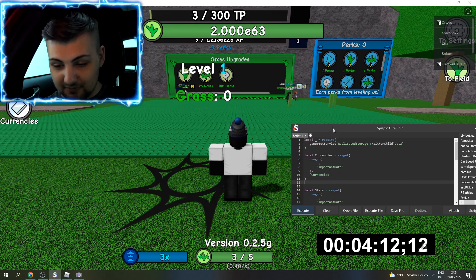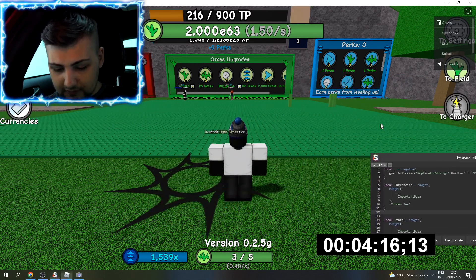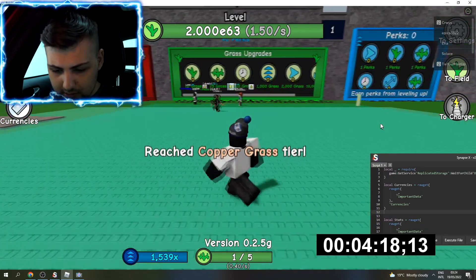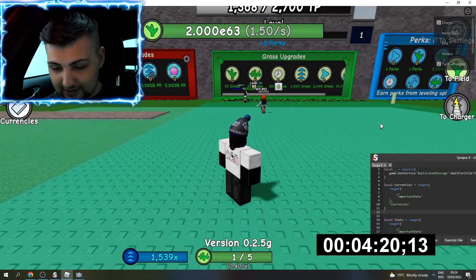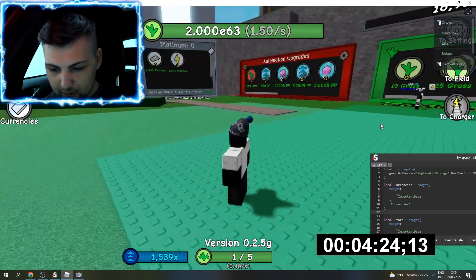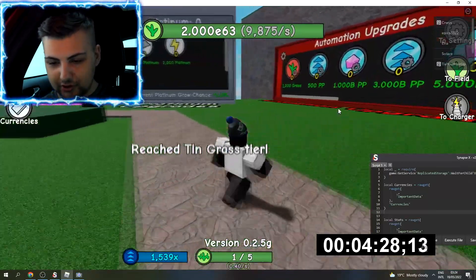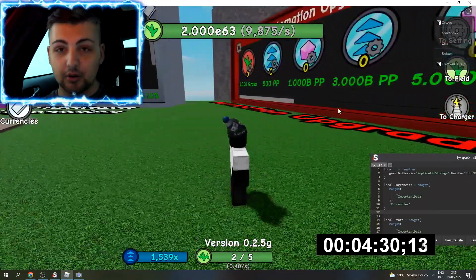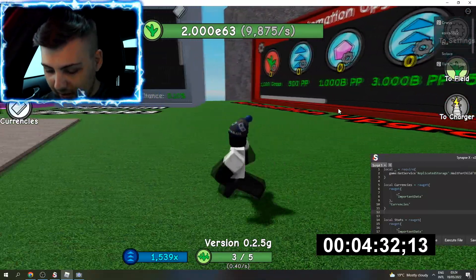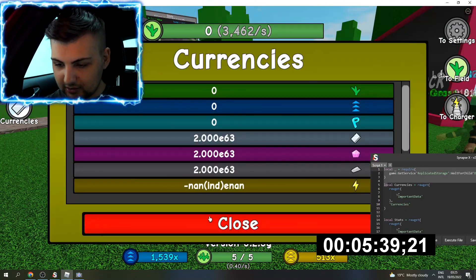Check that out — immediately all my stats are incredibly high. I reached copper grass and I don't even know what's going on. It says 2.000e63 — I don't even know what that number is, but obviously it's a high number. All my currencies, like white grass, everything is at really really high numbers.